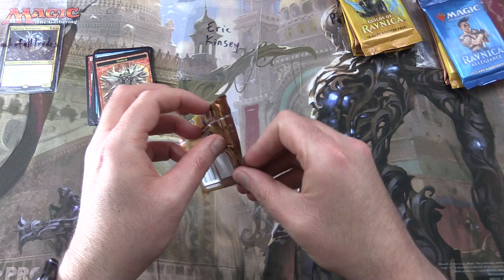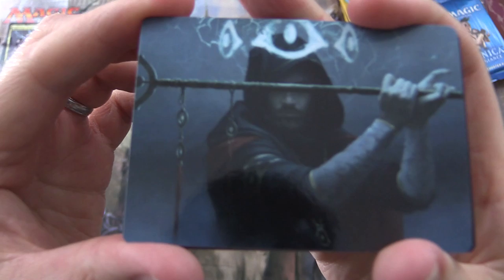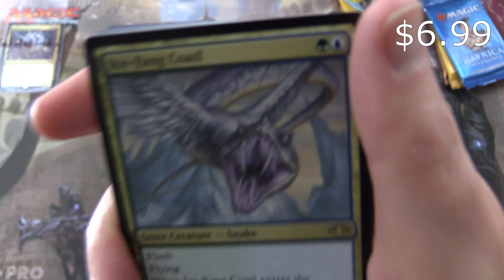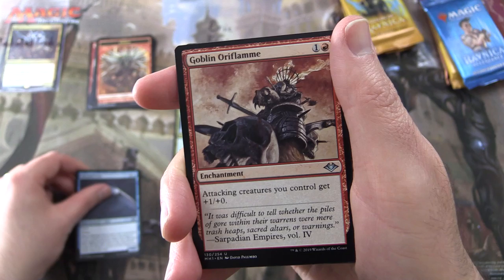Next up we have Eric Kinsey. Thank you for being a patron, sir. One pack of Modern Horizons — let's see if we can do better than that first pack. We start off with an Elemental Token — I'll put that in for you. Watcher for Tomorrow. A snow-covered mountain. And the rare is Ice Fang Coatl — very nice. Snow Creature Snake, 1/1 for two, with Flash and Flying. When it enters the battlefield, draw a card. And it has Deathtouch as long as you control at least three other snow permanents.